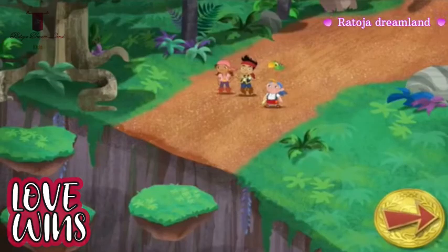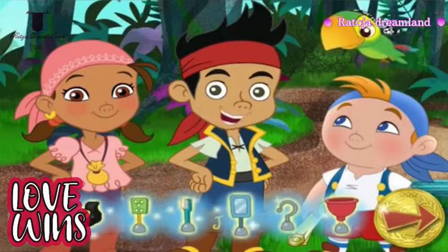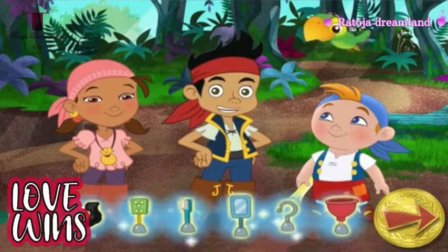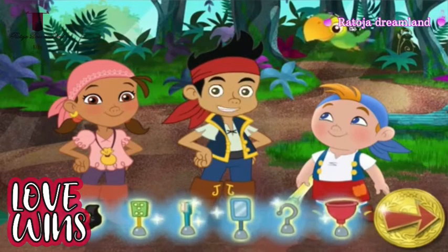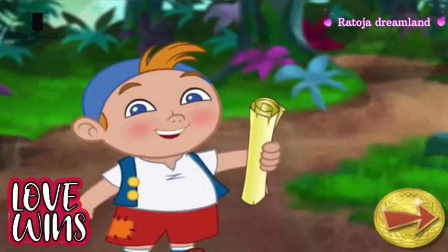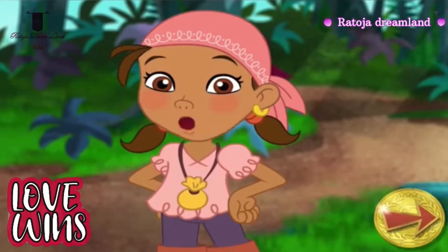Welcome to Neverland, mateys. Ahoy, mateys. Come join us on an adventure. Patch the pirate puppy has run off with Hook's boots and some of his hooks. Let's find Patch so that we can bring Hook's stuff back to him. Are you ready to go find Hook's boots and hooks? Great. I've got my sword. I've got my map. And I've got my pixie dust. The fairies gave it to me so that we can use it to fly, but only in emergencies.